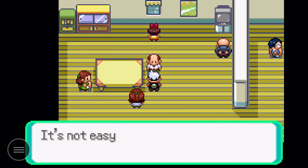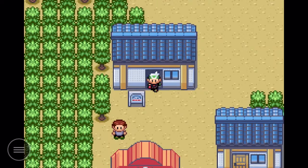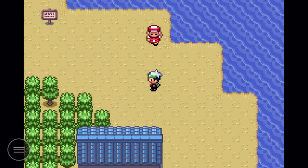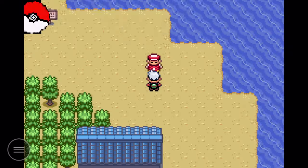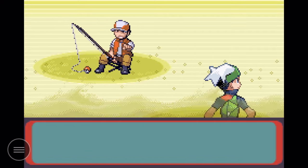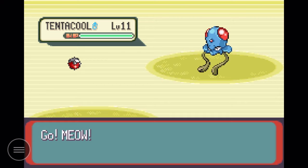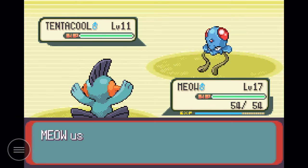Brawly is the second gym leader and he's probably going to put up a decent fight. My failsafe plan is to catch a Sableye in the cave — hopefully around level 8 to 10 — because his only moves are Fighting type, which are physical, so they can't hit a Ghost type. He also gives you the Bulk Up TM, so his Pokemon use that too, but we'll be fine.